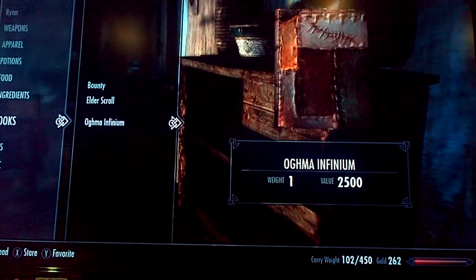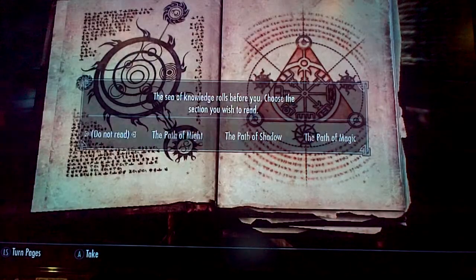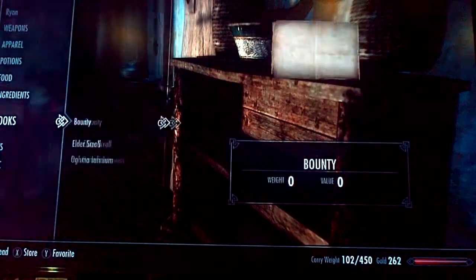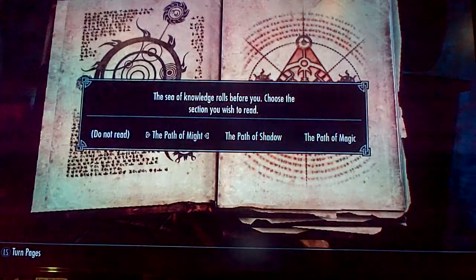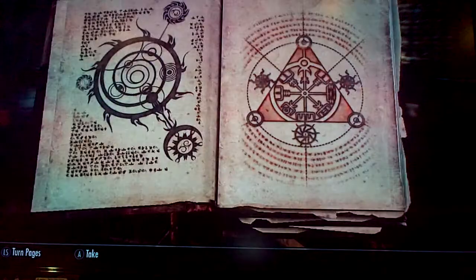Click B or Circle, then click X or Square to store the book onto the bookshelf. Click B or Circle to back out. Click Read, but then select 'Do Not Read' and take it. Then do the exact same thing over again — repeat the process. Click to activate the bookshelf, go to your books, read the book this time, watch your stats increase, store the book, back out, take the book, and repeat.